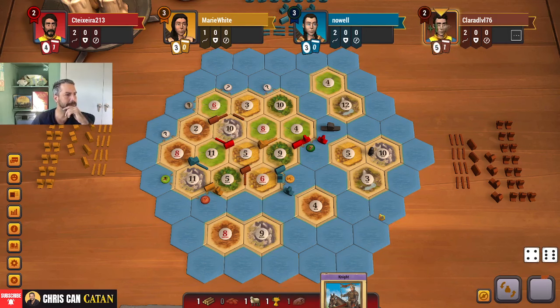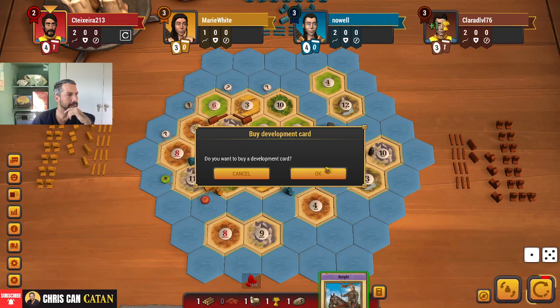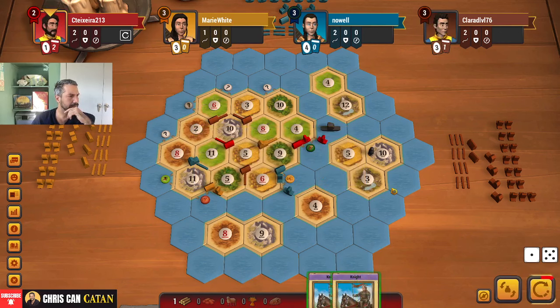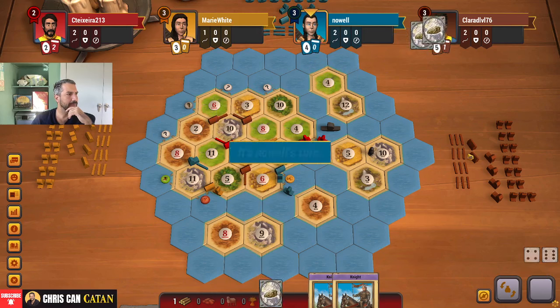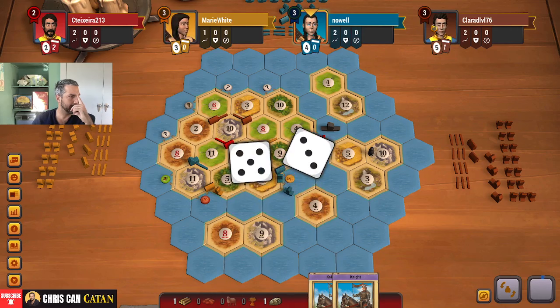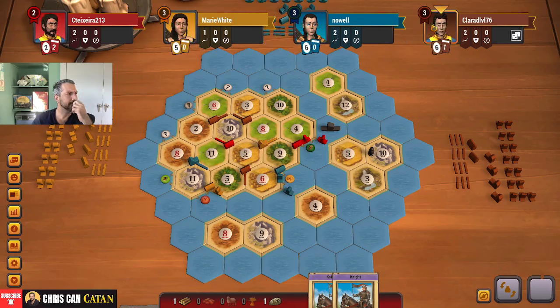Ten here. Double ten — let's roll. Six. Let me buy a card. Another knight. I'm trying to think if I should start slowing down the resource market. I'm going to pass for now. Another ten. Brown's got some goodies I like. That ten going off — they got card fuel now too. That's like two cards from the round at least. Chooses the city.